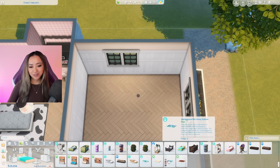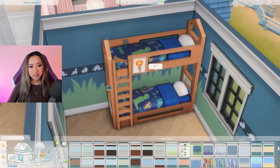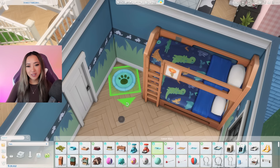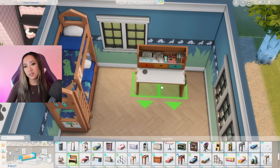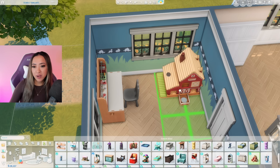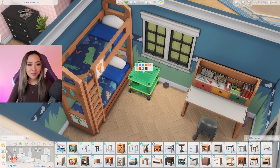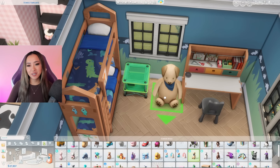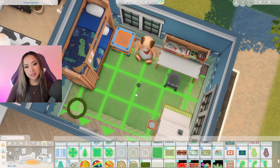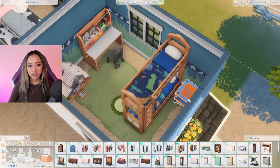Now on to our second bedroom — I'm thinking of making this one a bunk bedroom to fit more kids in here. This bunk bed is super cute with the dinosaurs on it, so I might make this room a dinosaur theme. We actually do have a dinosaur themed wallpaper in the base game — that could be cute. Let's put another pet bed in here since they like to hang out with their dogs. I'll add this kid-friendly desk from the Growing Together pack, this dollhouse from the Horse Ranch pack that kind of looks like a barn — perfect for animal lovers — and this outdoorsy end table from the Little Campers Kit.